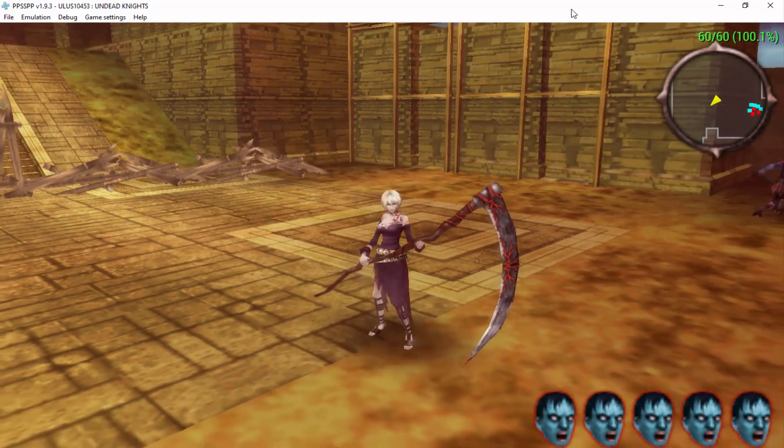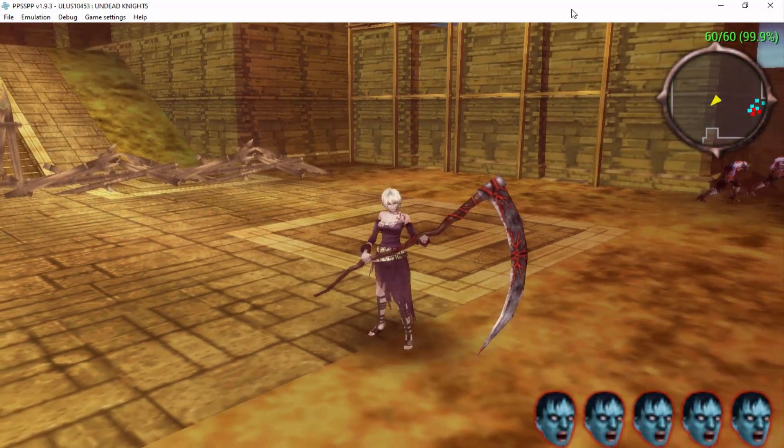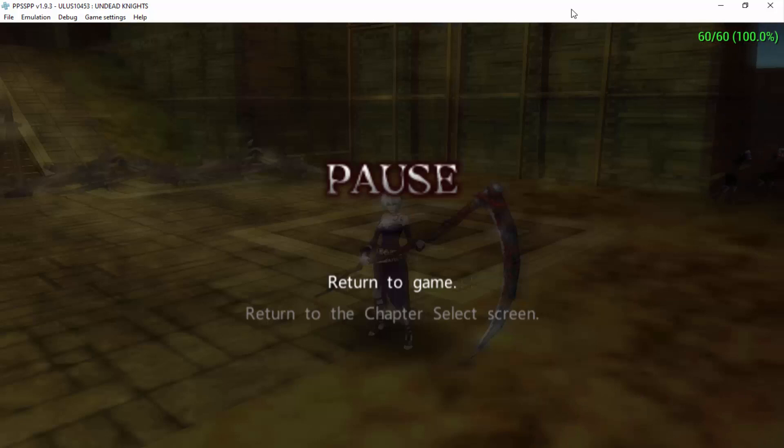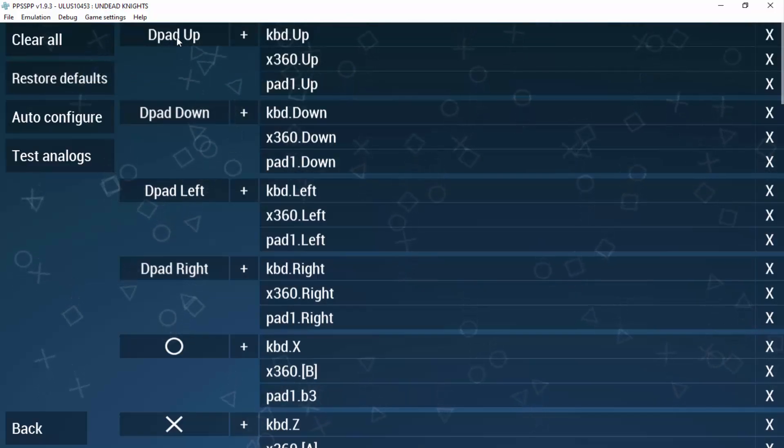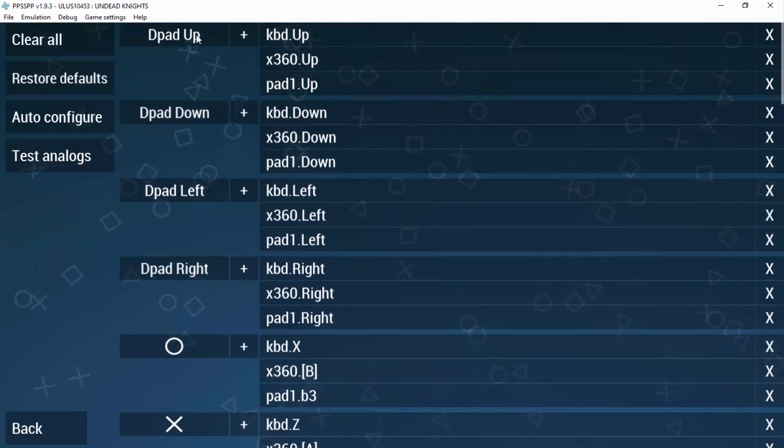You don't even have to restart the game. Just pause it — press Start or something — then go up to Game Settings with your mouse, click on it, scroll down, and click on Controller Mapping.